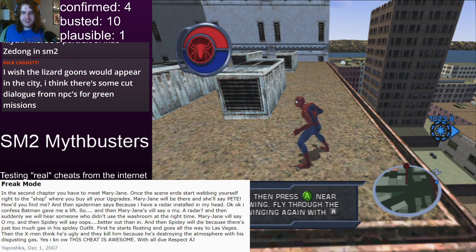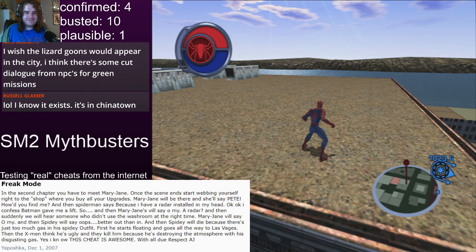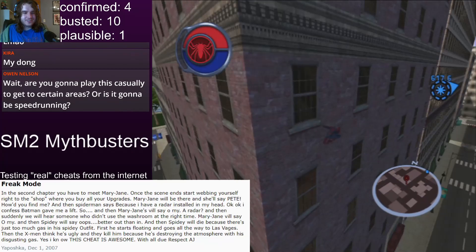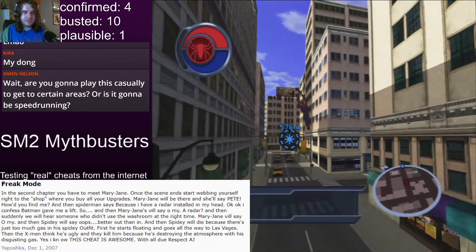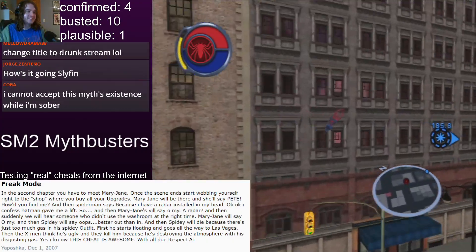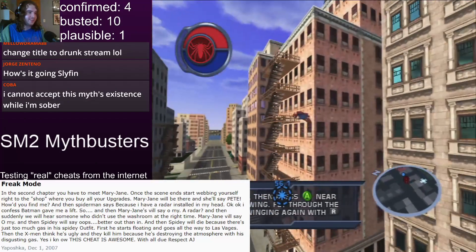The portrait of Mao Zedong - okay, where is the portrait? We need something to go off on here. We can't just look through the whole game. I know it exists - it's in Chinatown. So in the second chapter, you have to meet Mary Jane. I assume they mean the Mary Jane date. This myth - you need something to deal with it, because this is the dumbest thing.